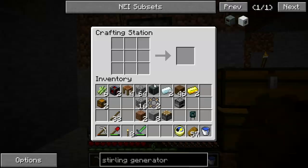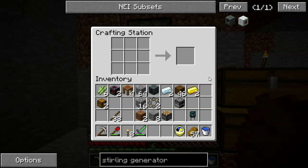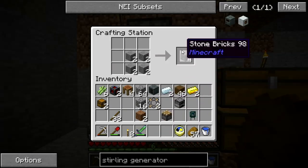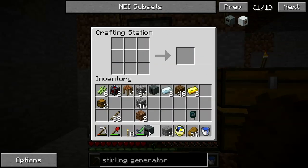There is an answer, and that is the sterling generator, which does do that. Had to make some stone brick type stuff. Bang — sterling generator.